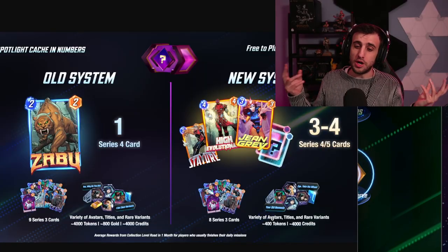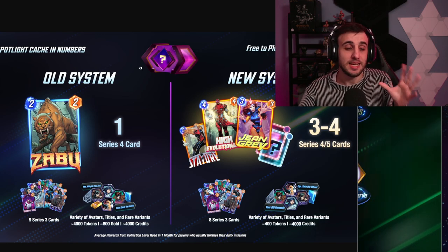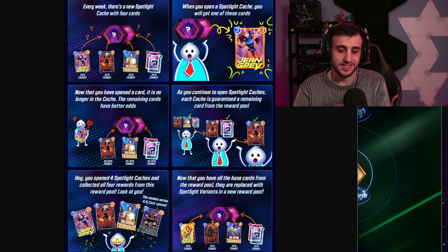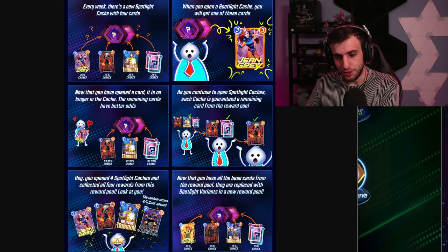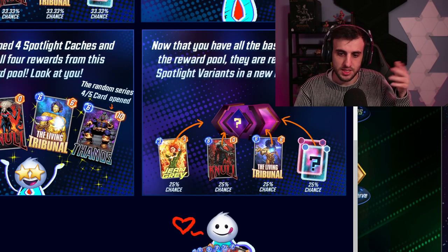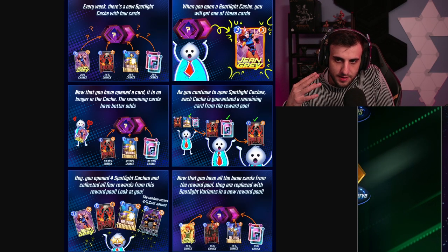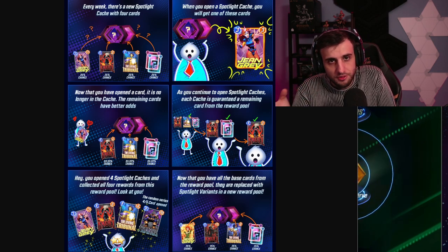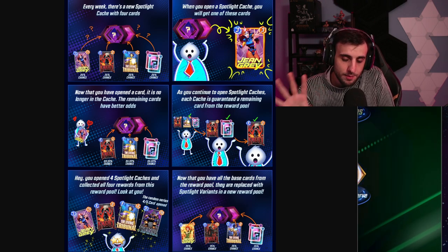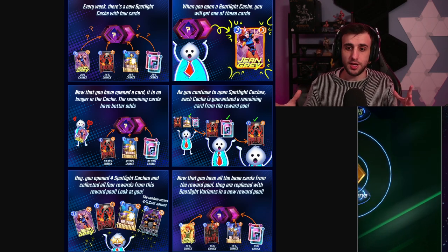There's a good chance the developers after a month or two will tweak the system again and may try to reduce your agency, so don't expect this strategy to work forever. The new system also changes what happens if you already have a card — for example, if you already have Knull, instead of getting the card you'll unlock a cool variant of Jean Grey, Living Tribunal, or whichever card is featured. The point is you will no longer have as many tokens as before, so you can't rely on tokens to buy cards from the shop as easily.